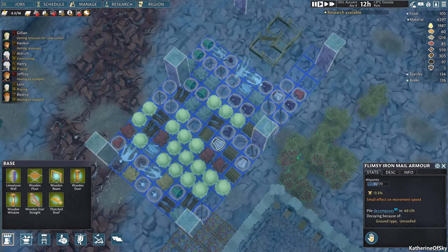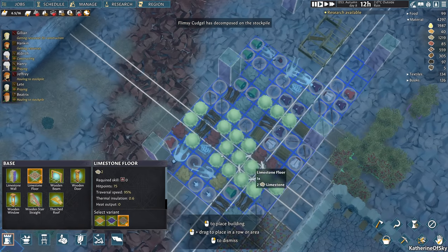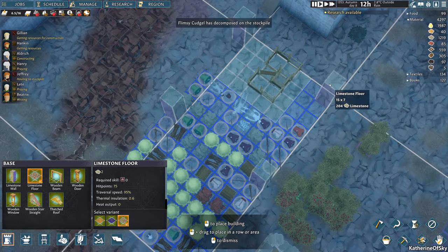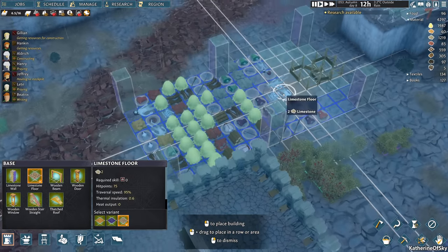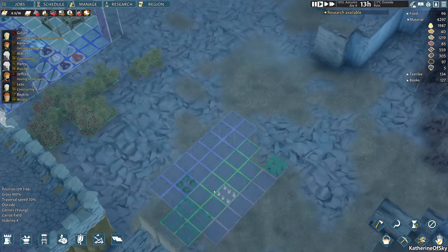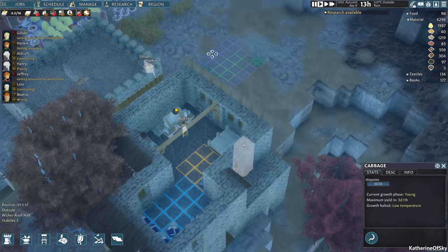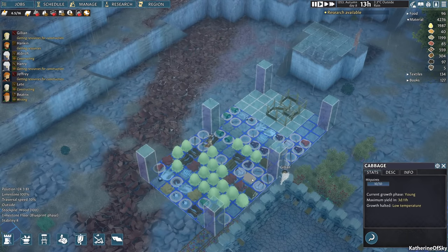Let's go ahead and do that right now. Let's make a limestone floor and get this entire area floored. Now we're getting some good kind of organization going at least. How are these doing? They are growth halted because of low temperature — that is not a good sign. We may not survive this winter. We may completely die.